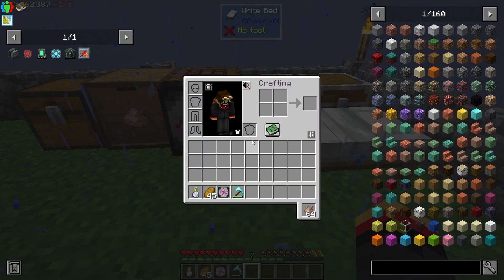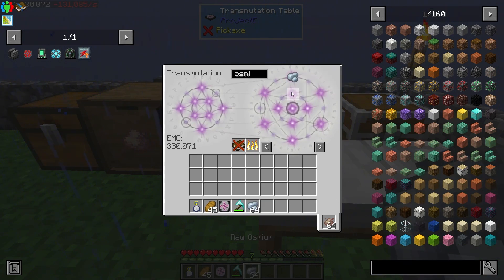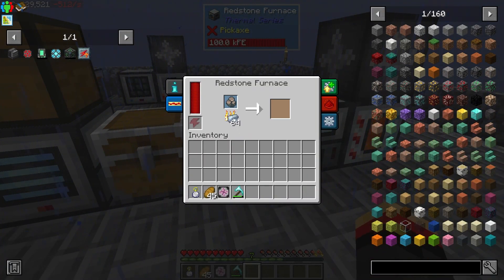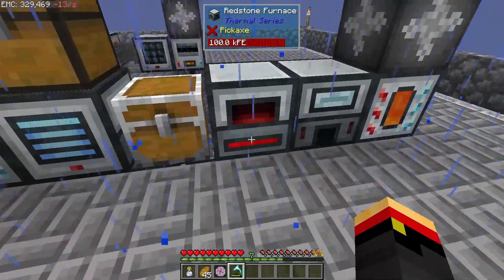What are we going to do with this episode? Well, I want to get into some basic Mekanism. So let's get some osmium, and we can't use this as a pulverizer, but we can put this into a smelter. And we'll get some osmium going.